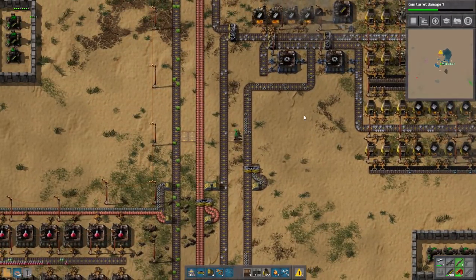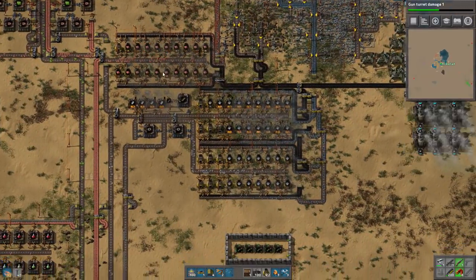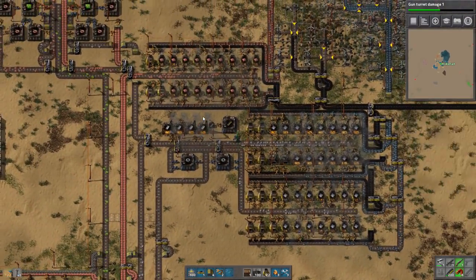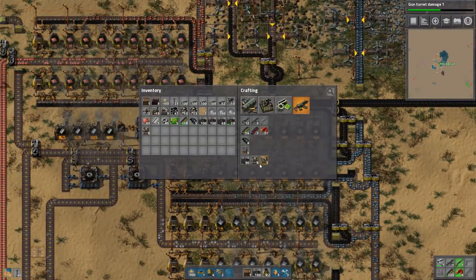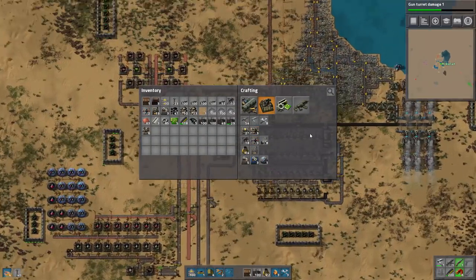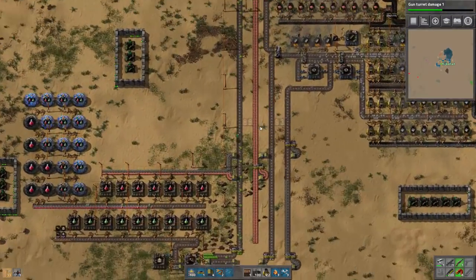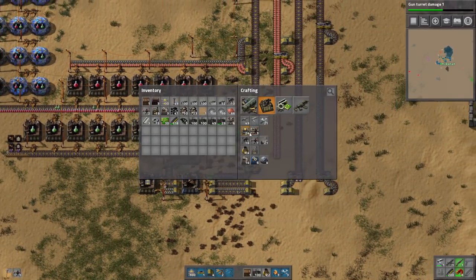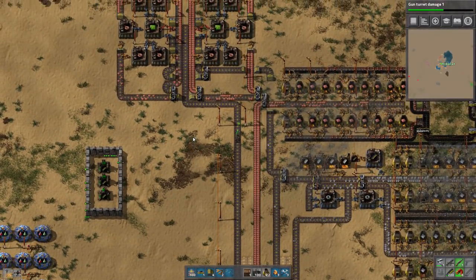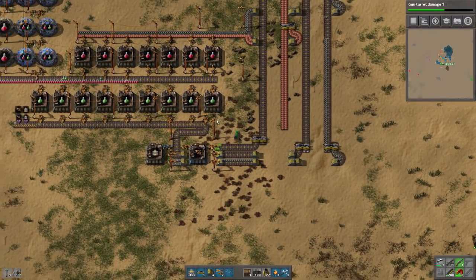Let's get these things coming. All these furnaces are now going, but I don't feel the need to upgrade those. Making better use of the existing stuff we have would be nice, but it's not required. I can actually see the copper backing up now, so that's good. I just need more green chips though. We can upgrade these all to the better assembly machines, but I don't really want to be wasting resources on that.